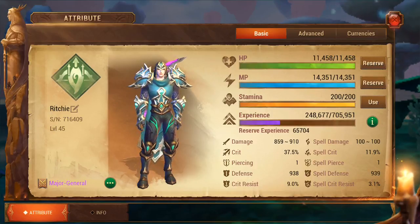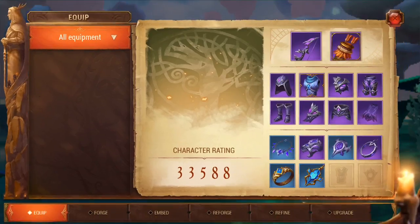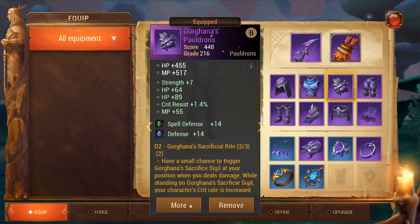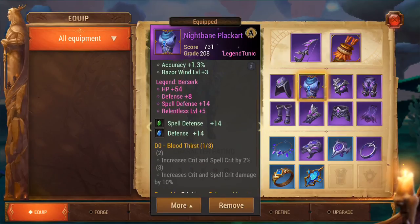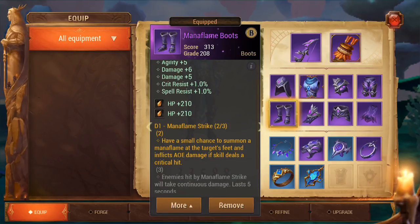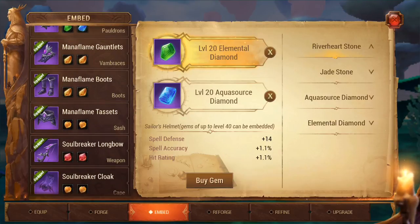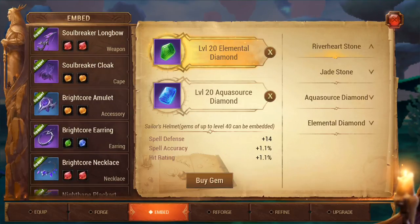Good ways to increase your hit points are obviously through gems firstly. If you go into your equipment, you can see we've got some diamonds in there increasing my hit points by 210 for each diamond. There are lots of other ones. All the yellow stones are all the hit point increasing ones.